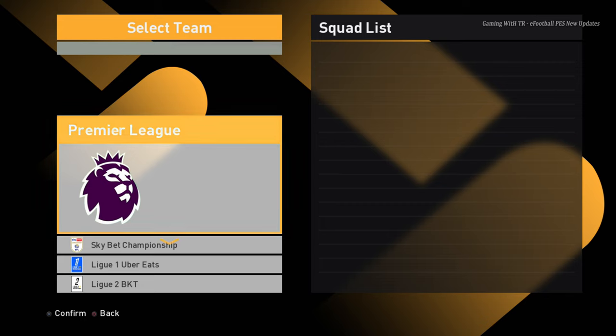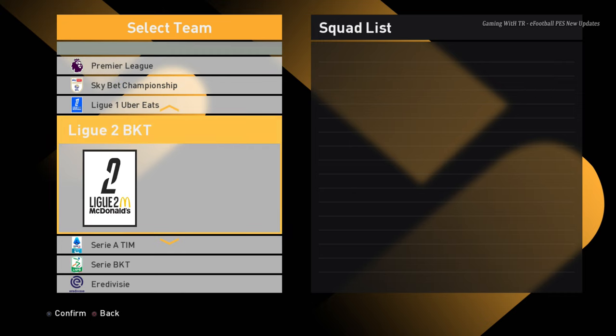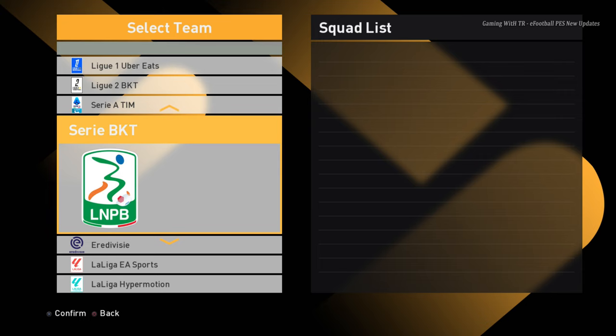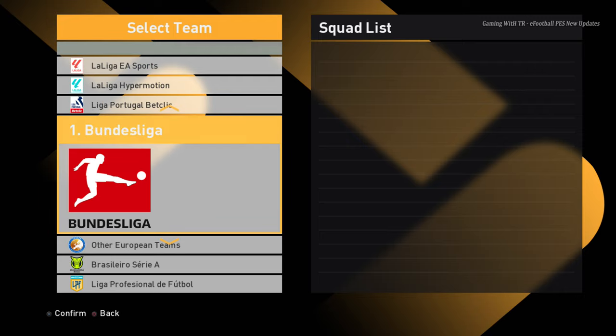There will be lots of logos here. You can see Premier League is this one right now, here is Ligue 1 - the French league - and this is the official version and this is the second division. Here is another logo and the second division of the Italian league, here is La Liga and La Liga second division, and here is Bundesliga.